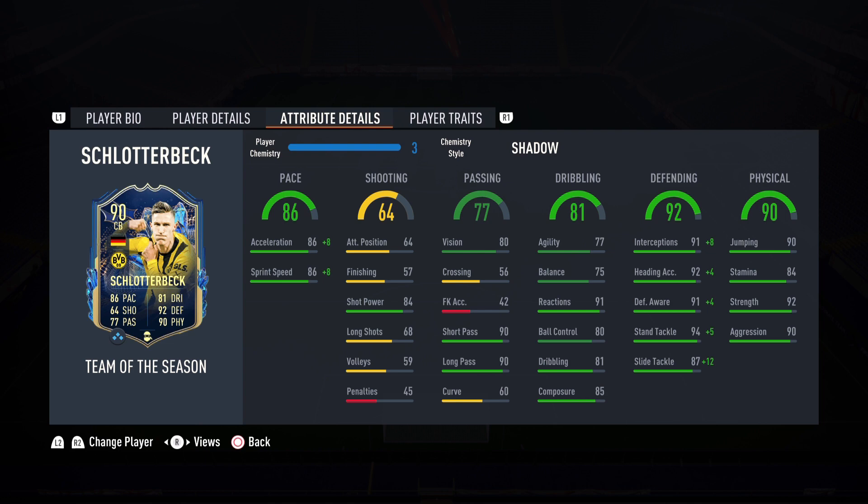Getting into the in-game stats — I applied Shadow chemistry style to increase acceleration to 86 and sprint speed to 86, bringing pace up to 94. 94 pace on Schlotterbeck is amazing and should feel fantastic. Passing of 77, with 90 short passing and 90 long passing — pretty good. Dribbling of 81, 77 agility, 75 balance — that is above average for a center back, so you love to see that. He should not feel clunky at all. Reactions of 91 — he should be an AI blocking machine. Composure of 85 as well — phenomenal.